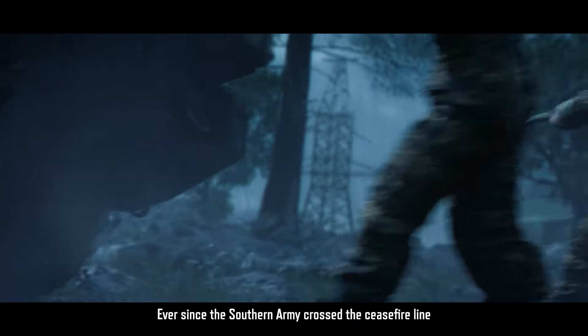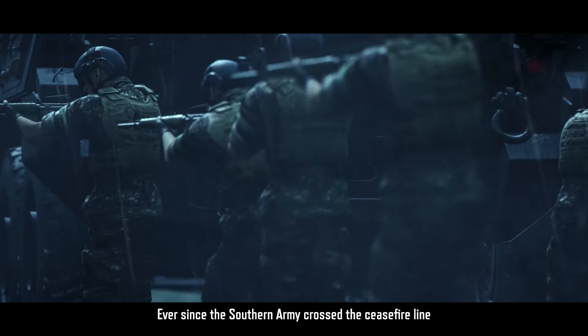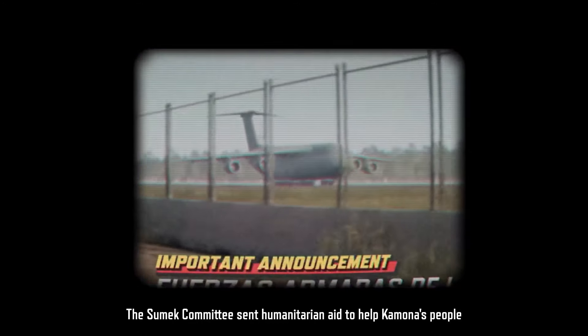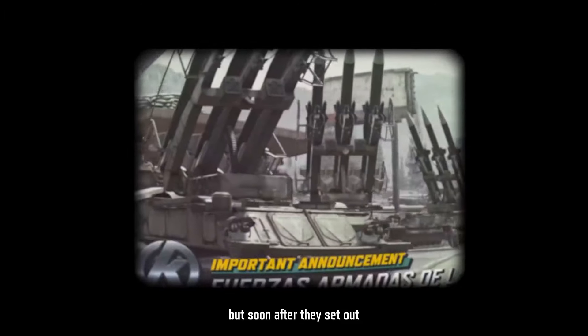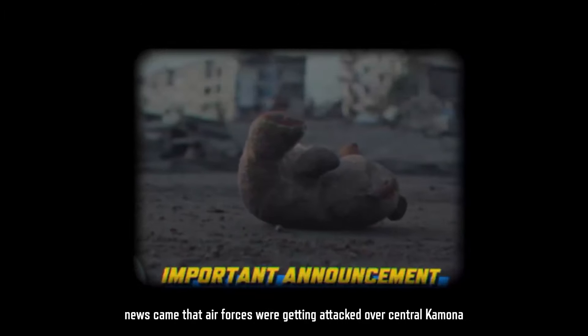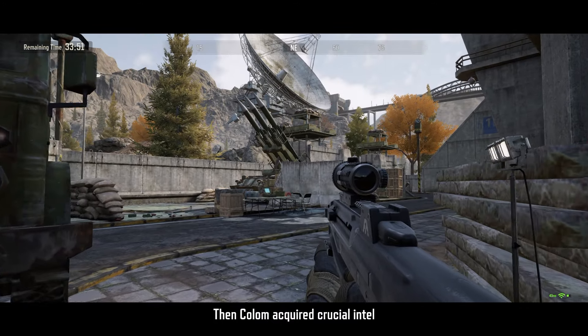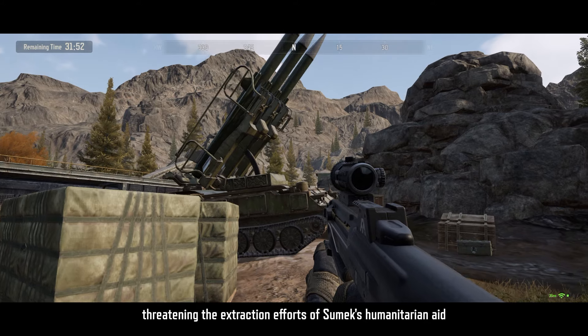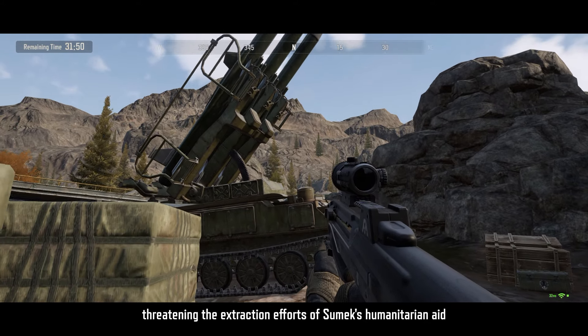Ever since the Southern Army crossed the ceasefire line and Abyss Squad took control of the farm, the Sumek Committee sent humanitarian aid to help Kimona's people. But soon after they set out, news came that air forces were getting attacked over central Kimona. The column acquired crucial intel: the armory in Marlowe's had deployed heavy anti-air, threatening the extraction efforts of Sumek's humanitarian aid.